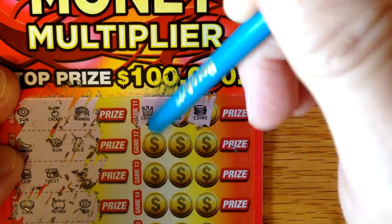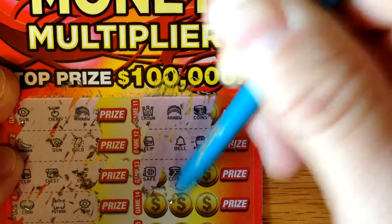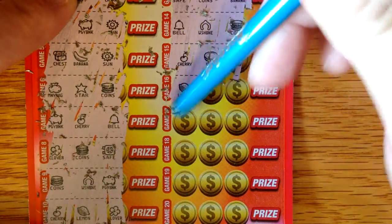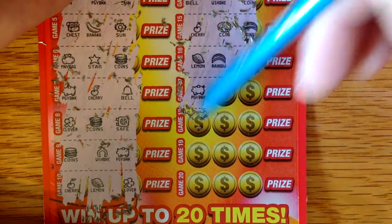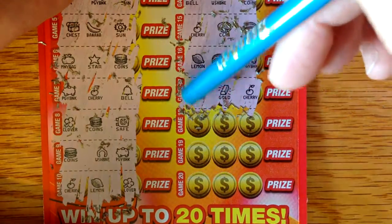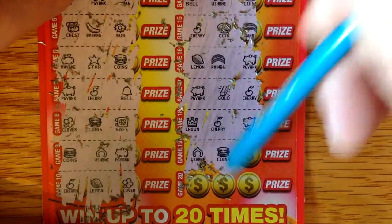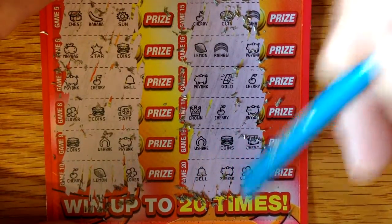Crown, Rainbow, Coins, Clip, Bell, Gold, Safe, Coin, Banana, Bell, Wishbone, Coin. Come on — Bell, Cherry, Coin, Rainbow. Lemon, Rainbow, Peeky Bank, Peeky Bank, Gold, Cherry, Crown, Cherry, Peek Bank, Wishbone, Coin, Chest. And finally, Bell, Peeky Bank, Clover. Alright, nothing on that one. So that was ticket number 39.